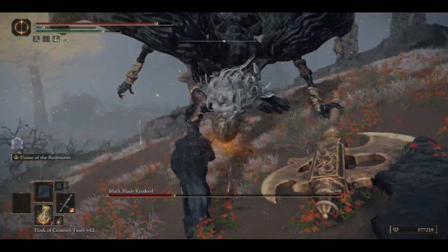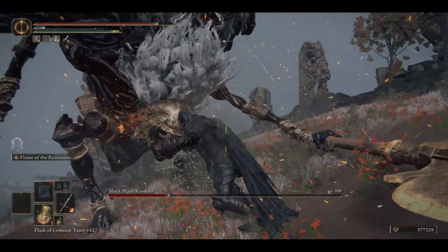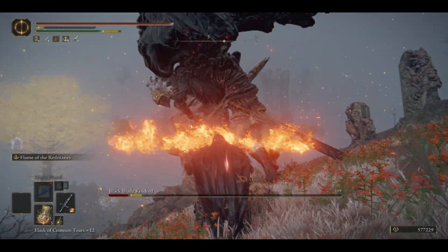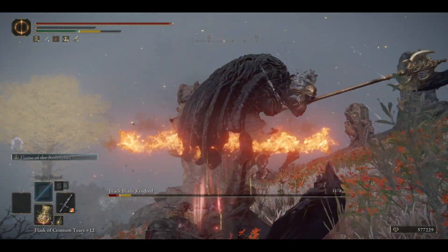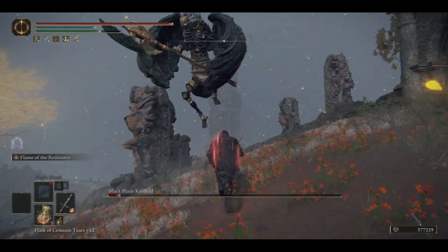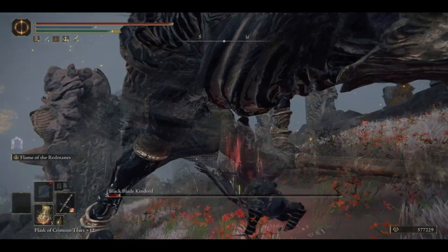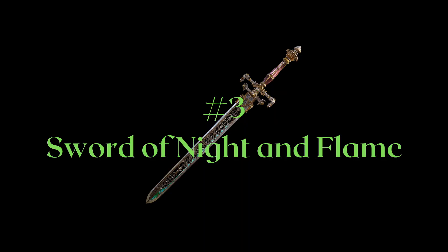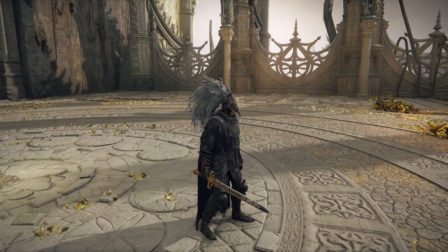Now, ranks 4 and 5 are both weapons that can be said to be fairly meta, with very strong performance within their weapon class and across the game in general. This is why I'll be fairly surprised if you can get the rest of my picks correctly, because some of them are definitely way more unconventional. Rank 3 goes to the Sword of Night and Flame — I know, probably the easiest one of the three to guess.